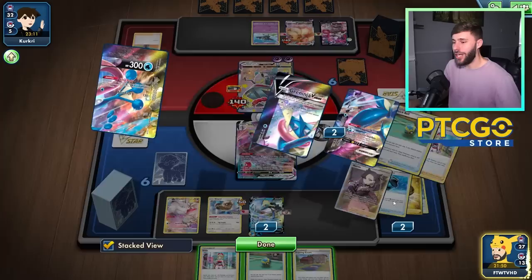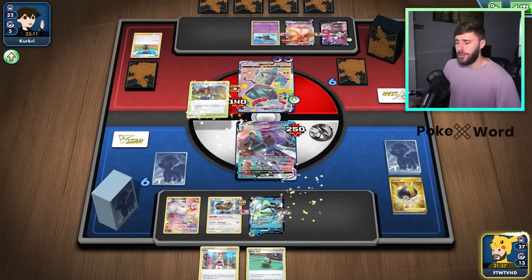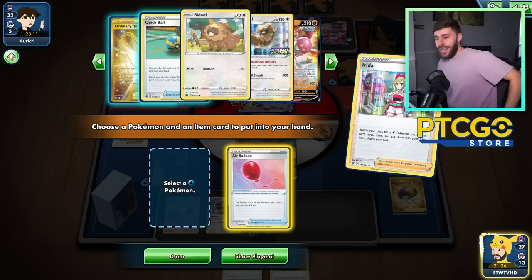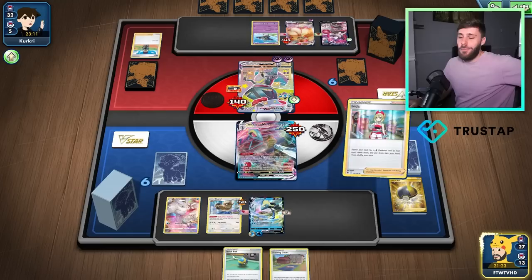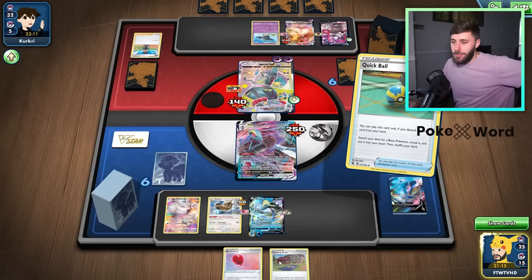We only play one Air Balloon, right? Oh no, this is tough! Dabagana could be really good here too. Let's play Irida. Oh, we have the extra Air Balloon! Yes, come on! That's good. And we have our final Greninja piece, plus the Quick Ball — so we have Greninja next turn. Oh, this is looking very juicy. I like the look of this.